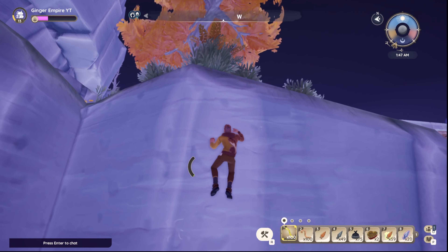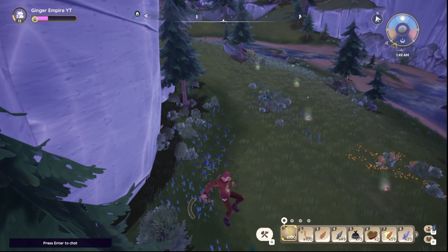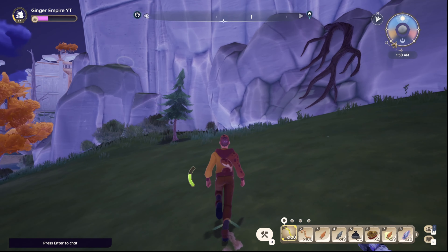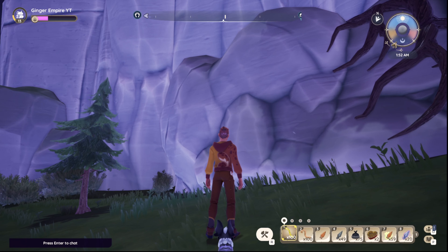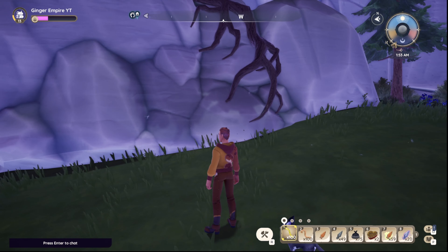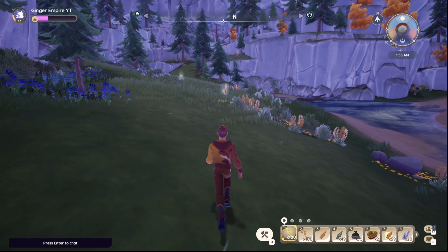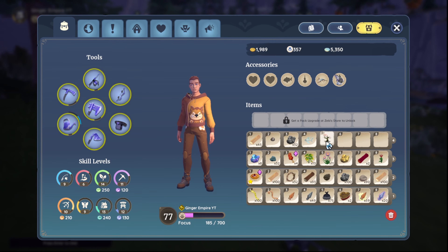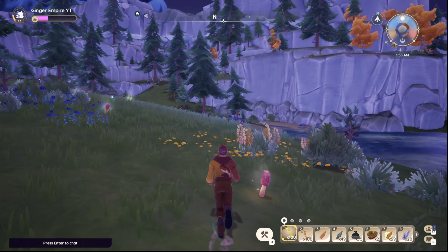I'd say out of everything, it's the most random to find. You're kind of just running and looking at the cliffs as you run. There are spots that it spawns, but it seems to be a little more random than the Dari Cloves and the Heart Drop Lily. So keep that in mind. The biggest advice I can offer for the Heat Route is to just look as you walk, and you will find it more often than not.